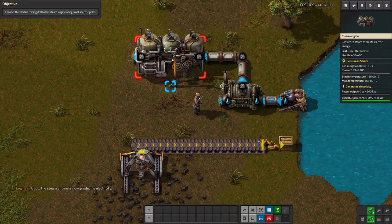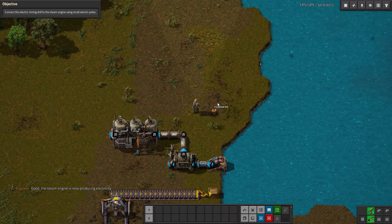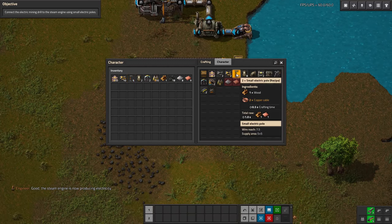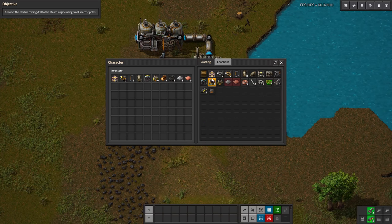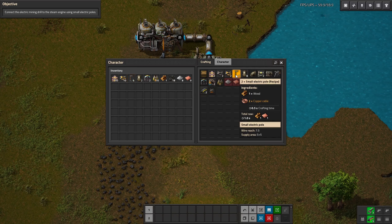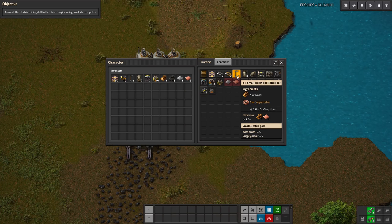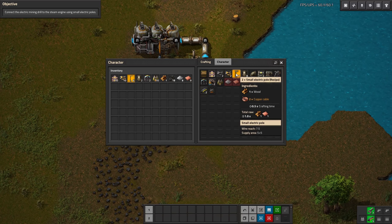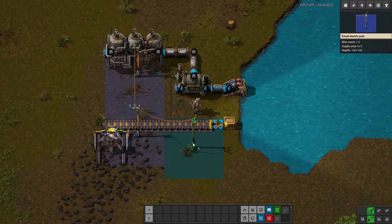Connect the electric mining drill to the steam engine using small electric poles. We don't have any wood, so we grab some here and craft these. One really nice thing about Factorio is you don't have to craft all intermediate parts first manually and then craft the final thing. When you handcraft, you just select the final product — if you have the materials for the subproducts or intermediates in your inventory, it will just do that for you automatically. Which is quite nice.